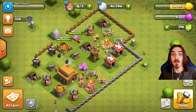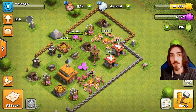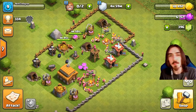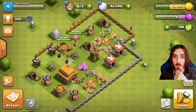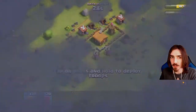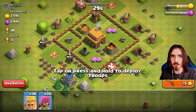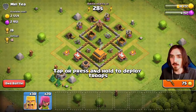All right, we're back - we got an army camp full of troops. We're gonna go ahead and get in another attack. I want to try and get as much loot as possible and we'll be able to do some big upgrades on our base. Let's go see if we can find some really good loot. That first attack got like two to three thousand of each, so I kind of want to find something similar.